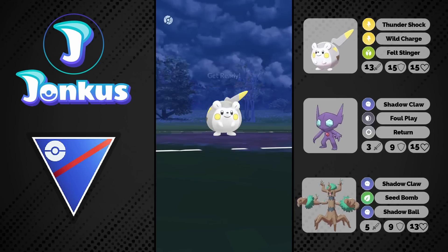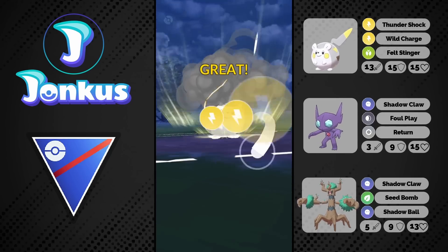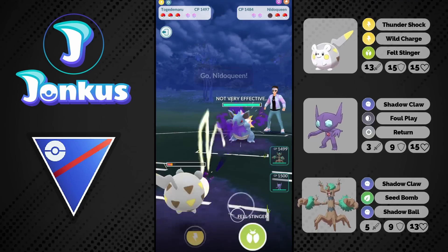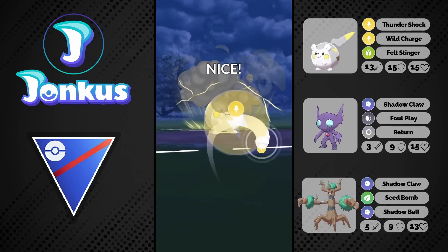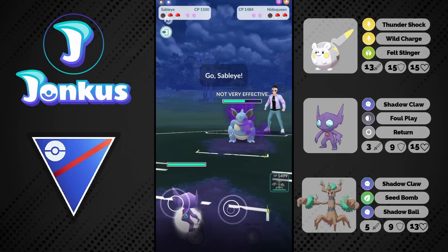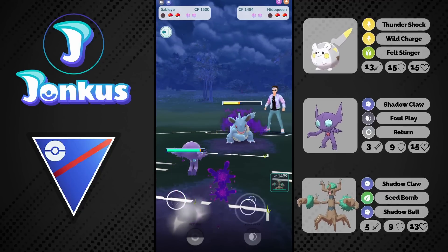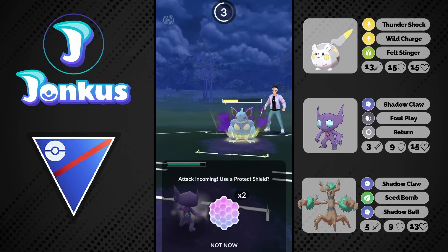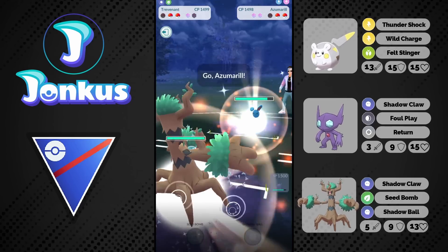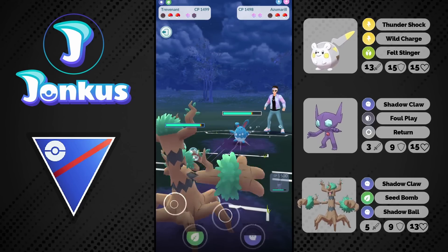The amount of Galarian Stunfisk I saw in the lead was kind of insane. We're going to be able to go for another Wild Charge — actually look at this Wild Charge: we are boosted by one stage but it's double resisted, and it still does around half of their health. I can now align my Pokémon perfectly here. This should be an okay-ish win hopefully, but they actually bait me — very great bait by the opponent. We see the Azumarill coming in now with a lot of energy already.